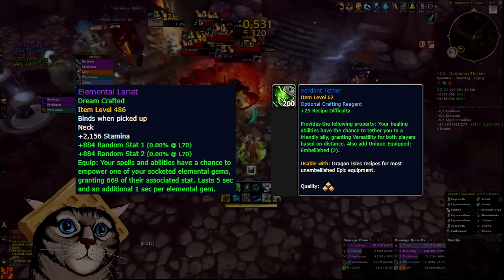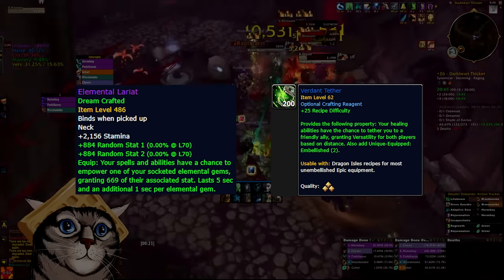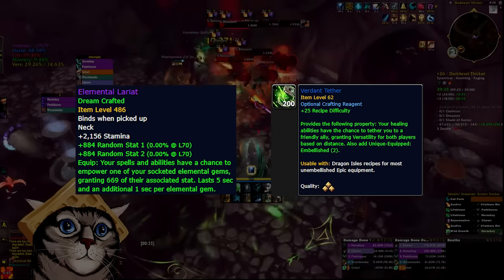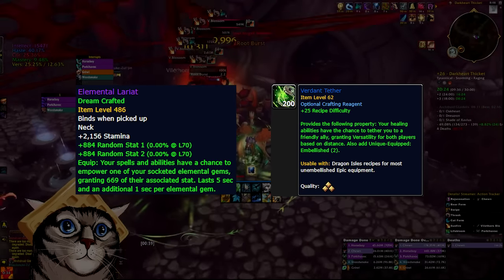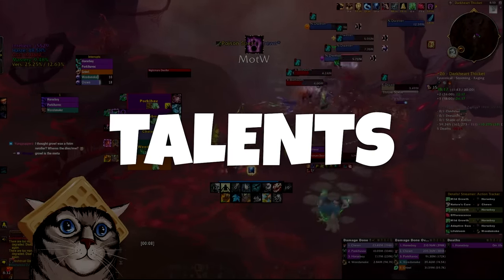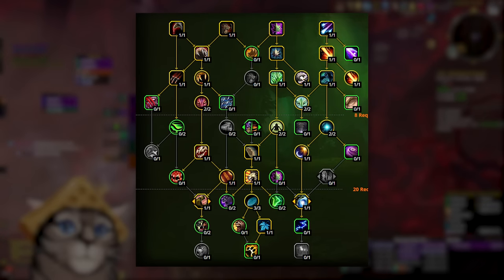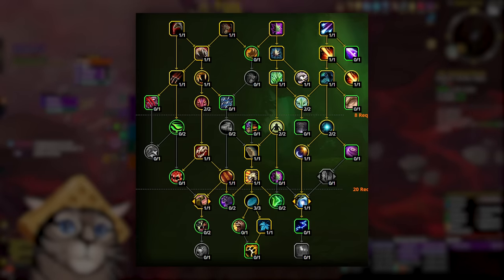You should decide embellishments based on the items you're able to get a hold of. If you get a strong necklace from your weekly vault or the raid early on, it's going to be way more impactful to craft a piece in a different slot. Most embellishments are only about a 1% gain to your healing or damage either way, so it doesn't really matter what you choose. Now that you're mostly set up, we can talk about talents. Keep in mind the new talent system is very fluid — the best setup changes depending on what dungeon you're in, the affixes, and your group comp. The Druid tree is one of the most complex class trees of any healer.